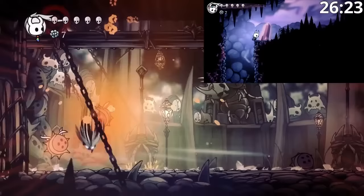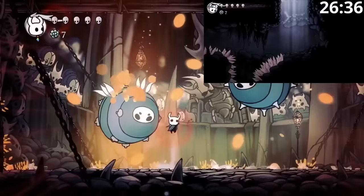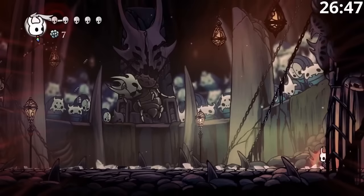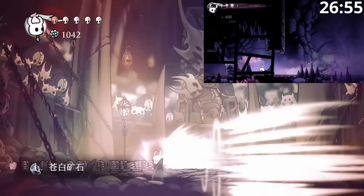Funny thing about Oblobbles: normally you have to kill one and then the other will go into a second phase and gain additional health. However, if you kill them both on the same frame, they don't go to a second phase — that saves quite a bit of time. It's very tricky to arrange as a human because you have to count exactly how much damage they're taking. We got the Pale Ore and now we're going to head to Dirtmouth.